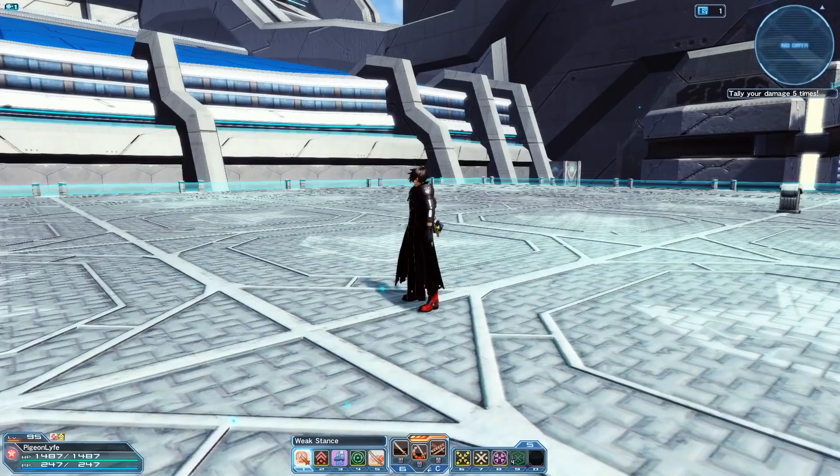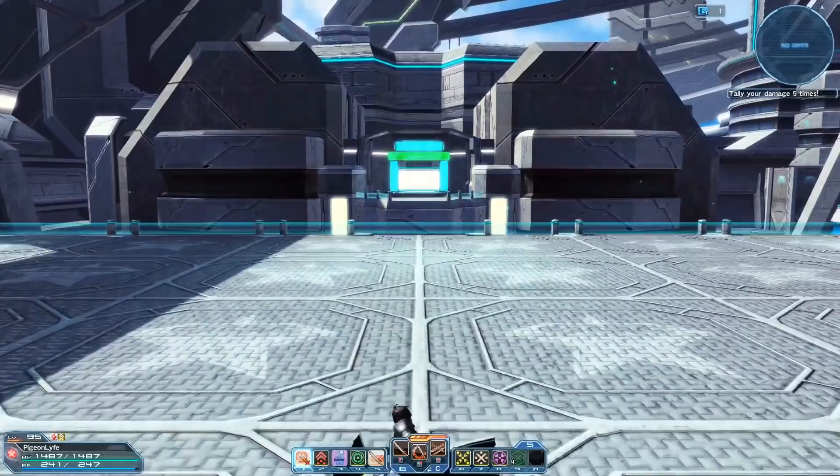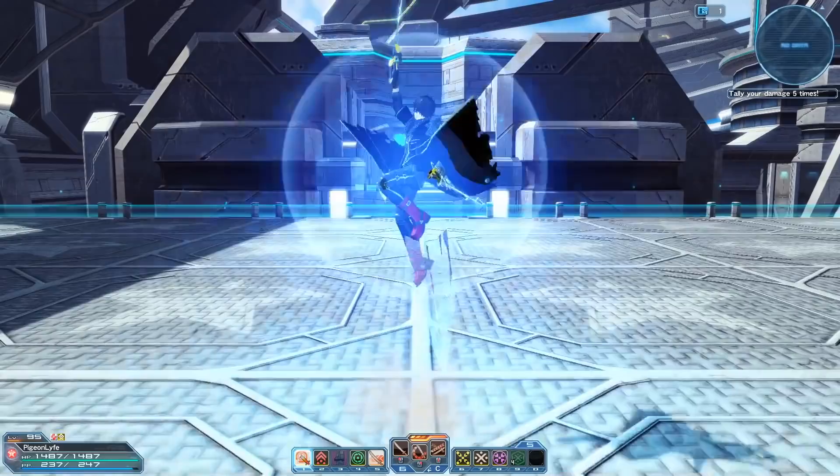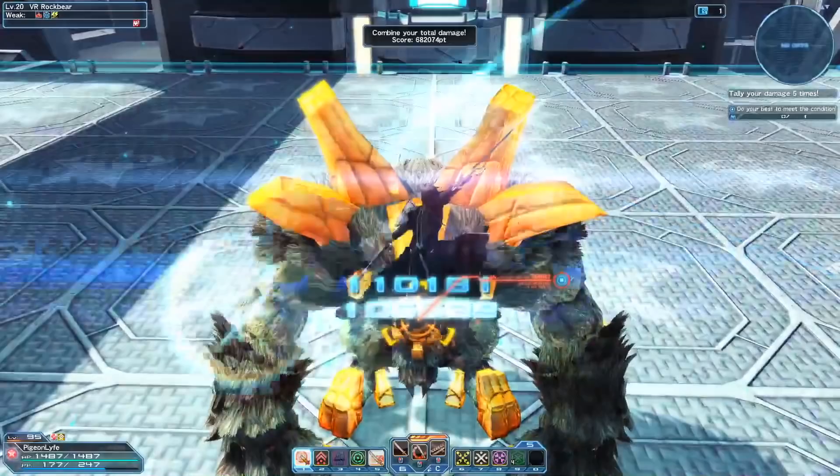Tsukimi Sazanka is a PA that slashes you upwards. It's not really used for much damage; however, it's a nice PA to use for upward movement. If you use it normally, you will just slash upward at a nice height. However, if you jump, you don't get that same height. After the photon art, you can connect with other photon arts as well. This photon art wouldn't be used much for DPS as it's not as fast or as optimal as other photon arts.